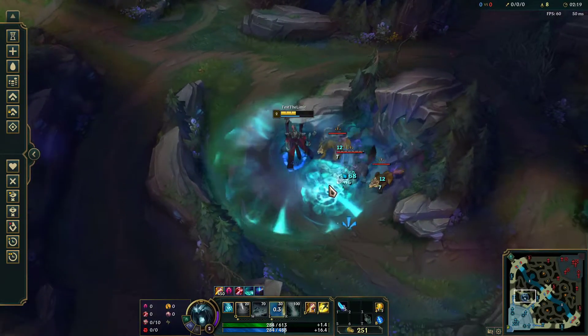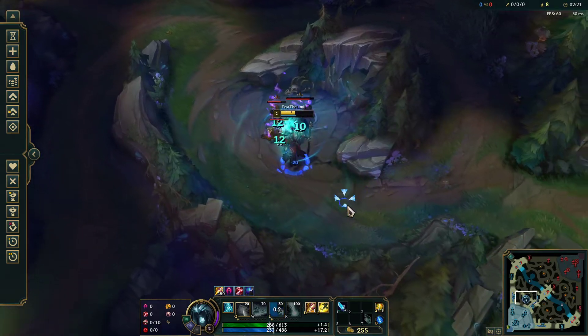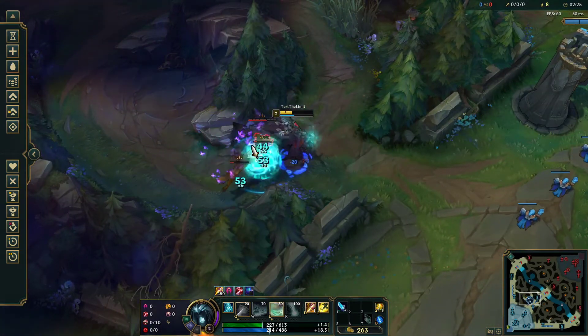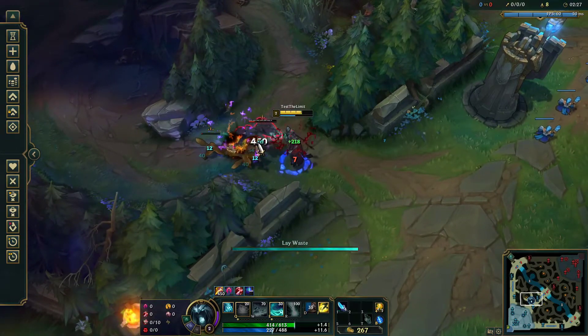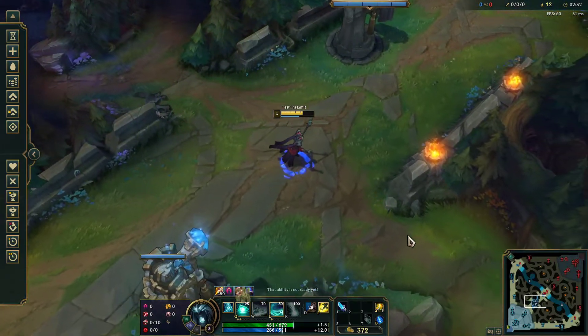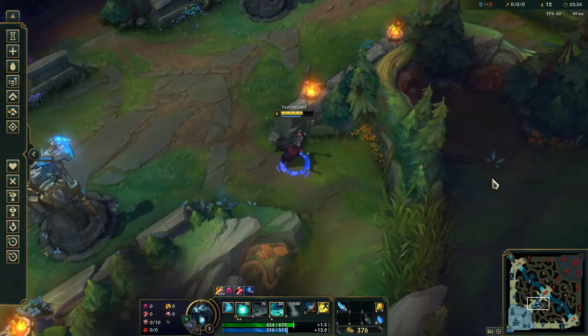Make sure to hit the big wolf with your Q alone, and for the rest you can hit all the wolves together. I'm going to use smite on this camp — I don't need to, but I'm just going to for this clear.